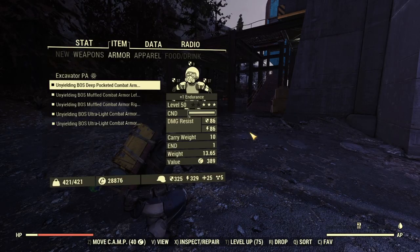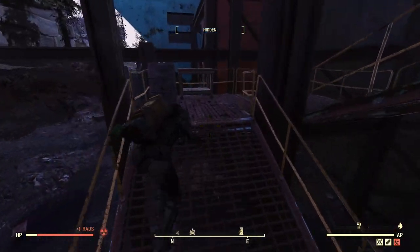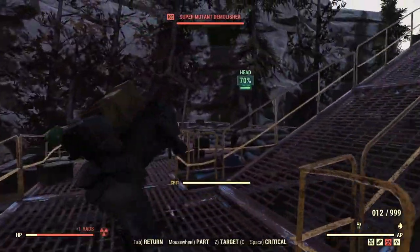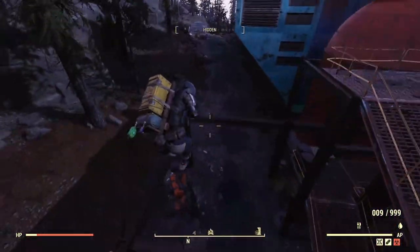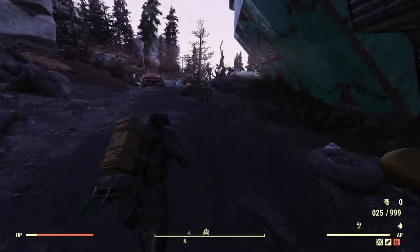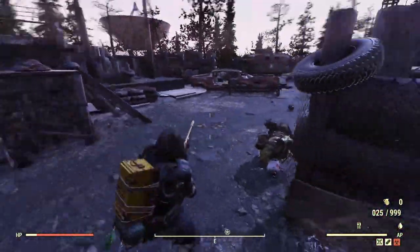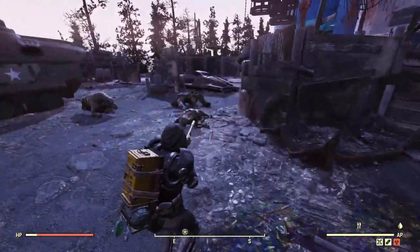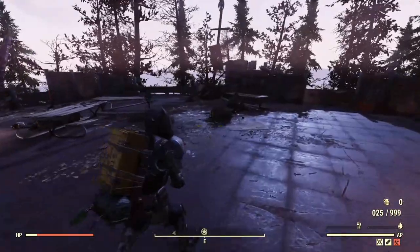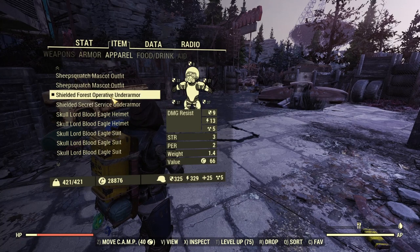The chest can also get Deep Pocketed for carry weight. You can add Lead Lining for radiation resistance, but the amount is so minuscule it's not worth it — you're better off using other mods and taking Radx Diluted to avoid screwing with your mutations. In normal combat situations you'll notice pretty much no difference versus Secret Service or Brotherhood Recon, besides the lack of a jetpack.